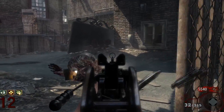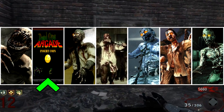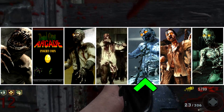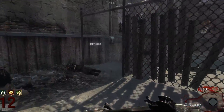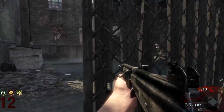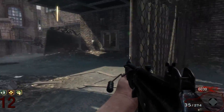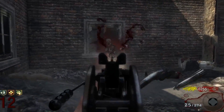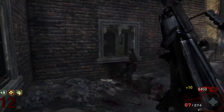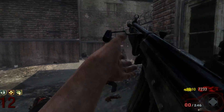Black Ops 1 Zombies had a total of seven maps: Kino der Toten, Dead Ops Arcade, 5, Ascension, Call of the Dead, Shangri-La, and Moon. Honestly, BO1 Zombies is an upgraded version of World at War Zombies in my opinion — it's still very basic and very simple. A lot of the changes during BO1 were things added in World at War but improved upon and expanded here.